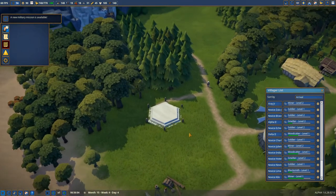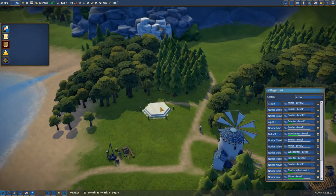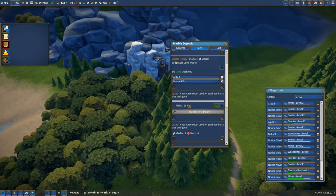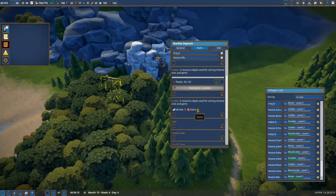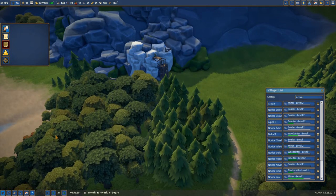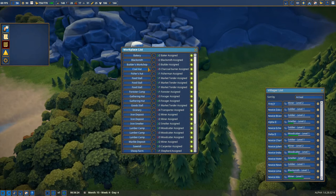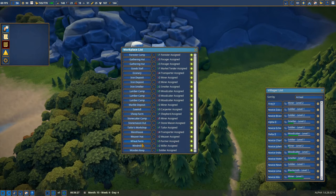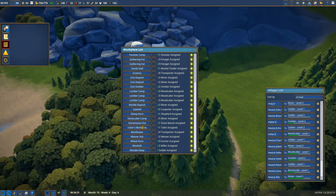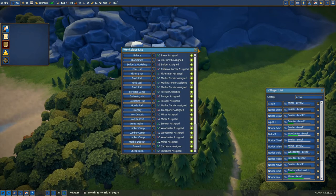We have an additional military mission. We can see the progress of our automated fountain because we have the marble. We have two miners right now and already they have five marbles and zero gems. We need plenty of food but we've got our workers — let's go to the workplace and double check where the workers are. We got worker, builder, builder, builder, and workshop — two people assigned.